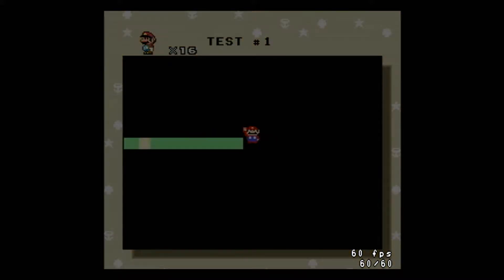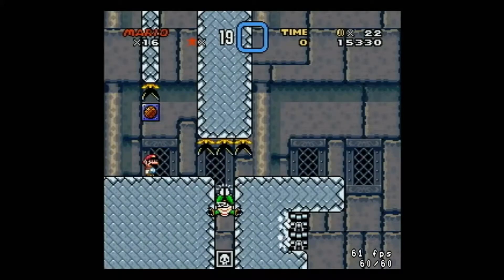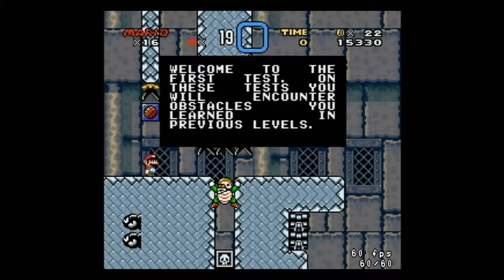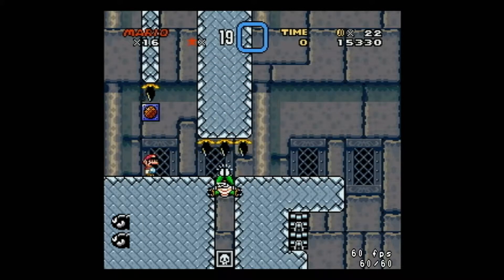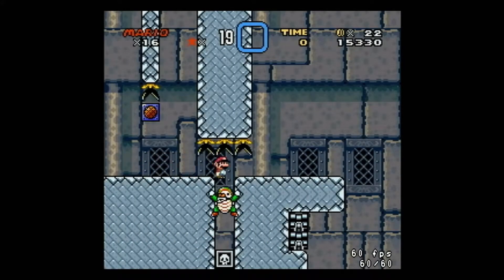Test number one — that's right. I heard there's a test at the end of every sequence of stages, so now maybe we'll be tested on what we did previously. On these tests you will encounter obstacles you learned in previous levels. Is this the easy one? We just have to hold X? Or hold Y and X? We did it. Okay.